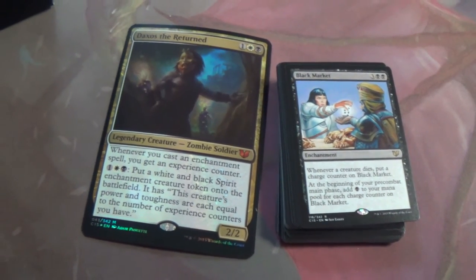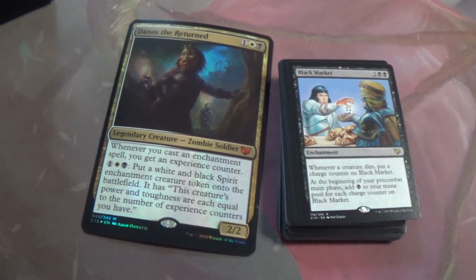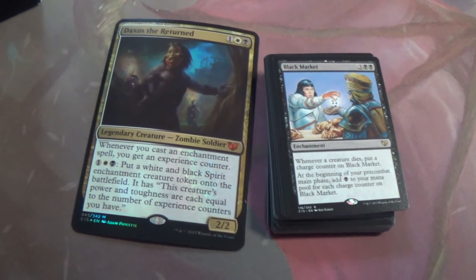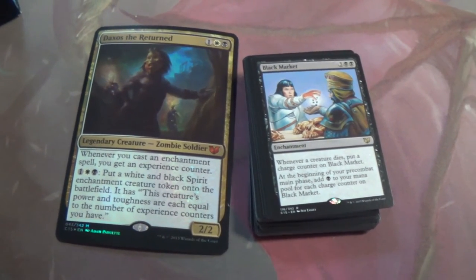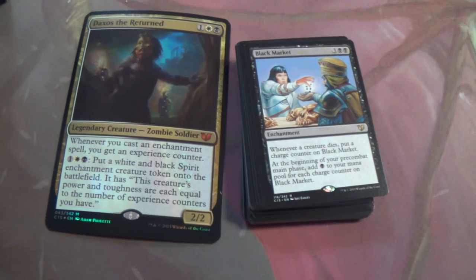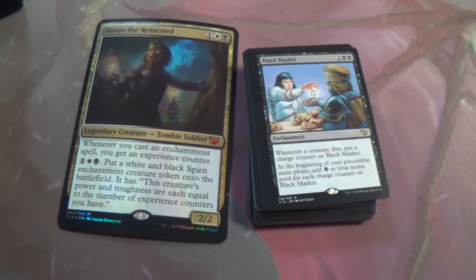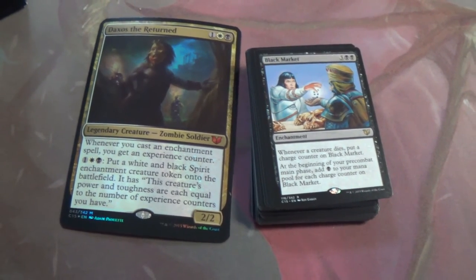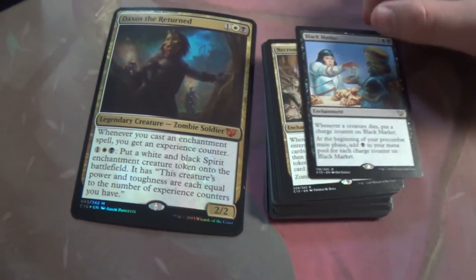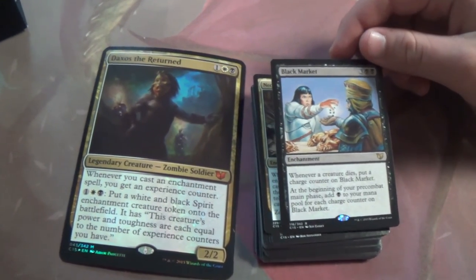Black Market — every creature dies, put a charge counter on Black Market. At the beginning of your pre-combat main phase, add one black mana for each charge counter on Black Market. Basically a quick way to ramp — very quick. The Golgari deck benefits more from this, but you get enough. It's when a creature dies, so even your tokens count. Combine that with a board wipe. You will have all of the mana — Diabolic Revelation for the win.